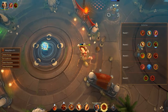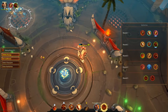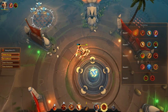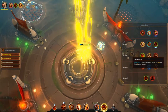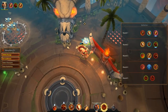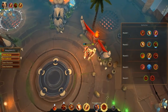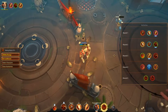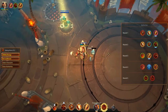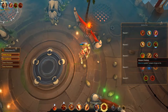Shield Sprint modifies your Shield Dash to travel 25% farther and deal 4 bonus damage. Remember your Shield Dash has to push them into a wall in order to do that damage. This is particularly good if you need more dashing power to get out of ultimates or AOE attacks, and it's especially effective on maps with a lot of tight corners, allowing you to push enemies into walls more often.